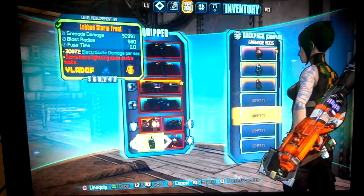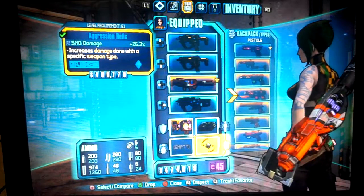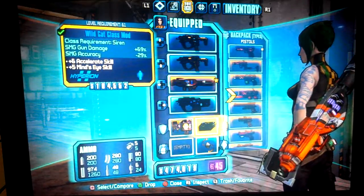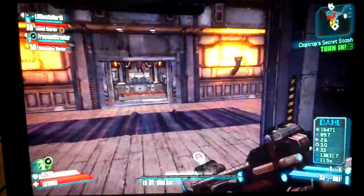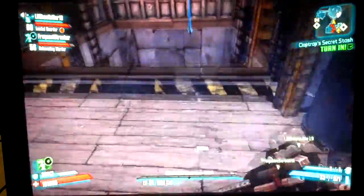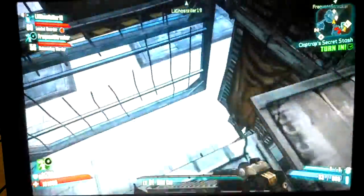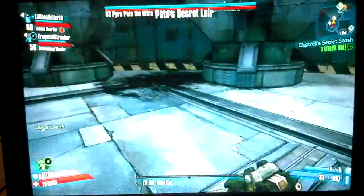I have an aggressive relic that has SMG damage — I recommend you use these at minimum. I do have my friends with me so don't mind them. I recommend at least one character has some type of slag element. First off, I'm letting Ghost Killer do it — grenade jump right here.